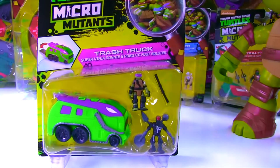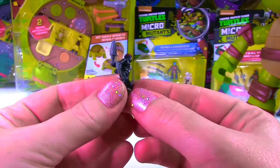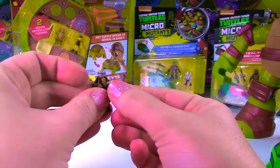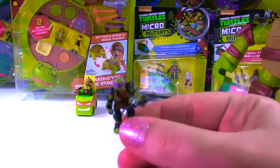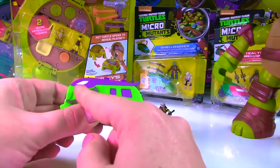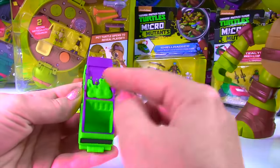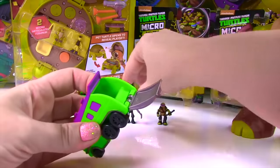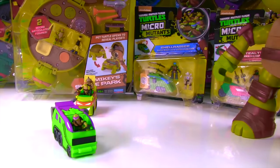It's Donnie's trash truck! There's a foot soldier — here's the crazy foot soldier, and here's little Donnie! Check him out, he has his staff. Pop it in his tiny little turtle hand — there we go, that works! And look at this garbage truck — I really like the purple and green. It has Donnie's eyes on the side and his purple. There's some yucky stuff up here! We can open the back, and guess what? Foot soldier, you're going inside! Okay Donnie, time to take the foot soldier to the dump!